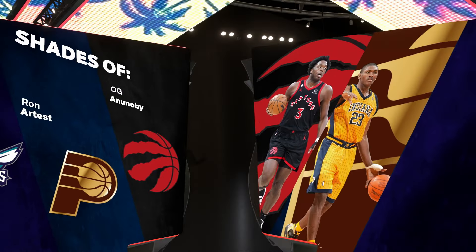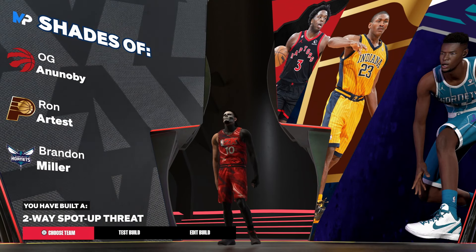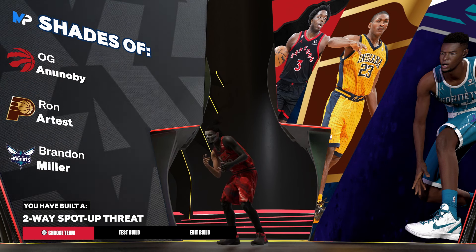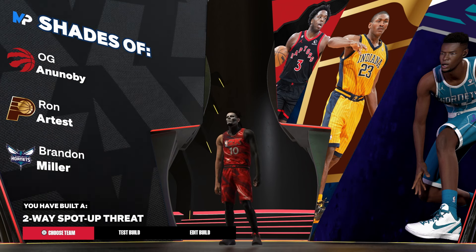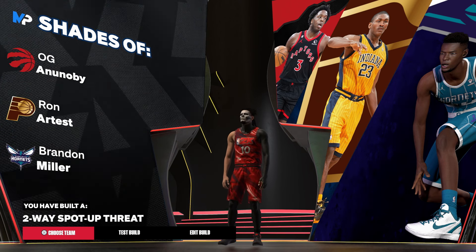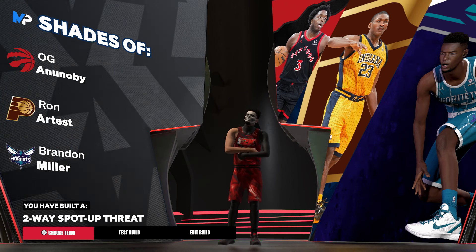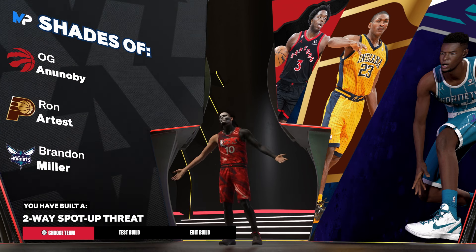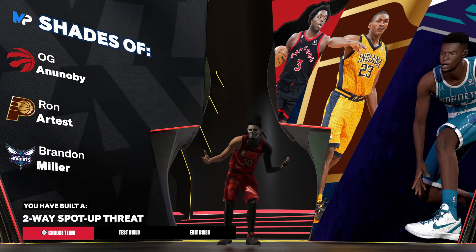We get OG Anunoby, Ron Artest, and Brandon Miller. This is a great two-way build. These are all two-way players — OG is a two-way player, so is Ron Artest in his prime. Brandon Miller is a rookie but he's doing his thing. It's a great build. I think this build is a meta build in today's Pro-Am — in the comp scene, as well as just being an all-around good build. You're going to be very two-way: able to dex, get open, play defense, get stops, and shoot over your point guard.